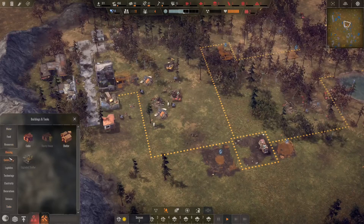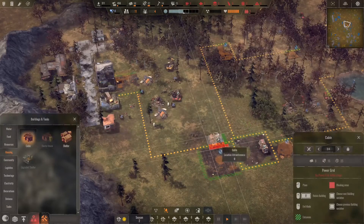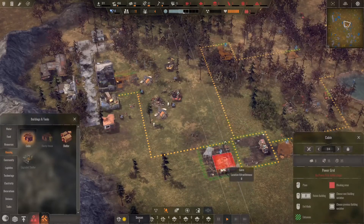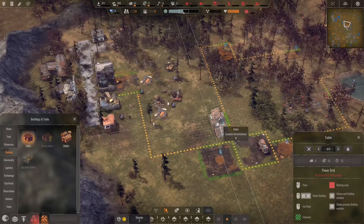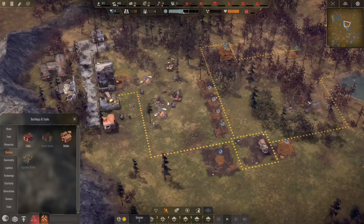I might actually destroy that and move it slightly upward, now that I know I need to put it right in the middle. That looks really good, right there — perfect. Logistics, start road.